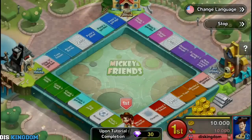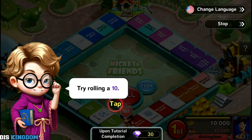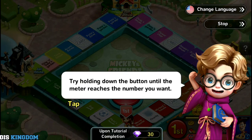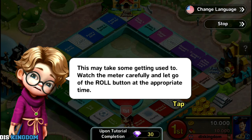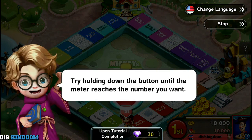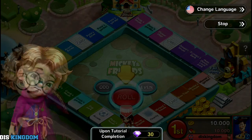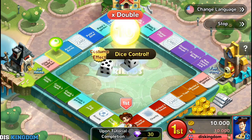Let's roll the dice. Try rolling a 10 by holding down the button — you need to watch the meter carefully and let go at the appropriate time. Okay, so I'm trying to get a 10 — there we go, got a 10!